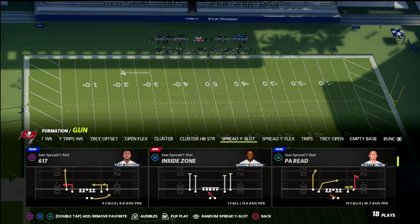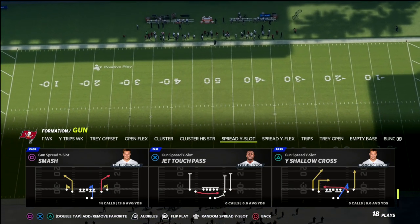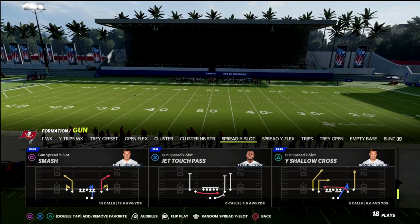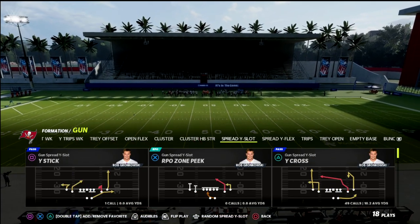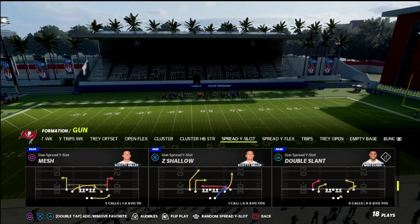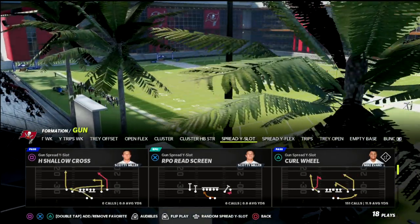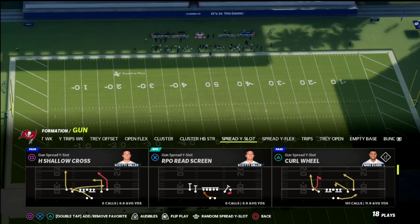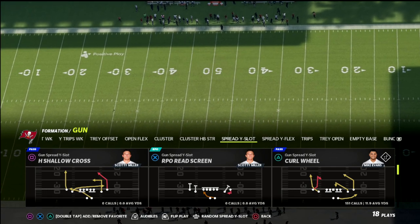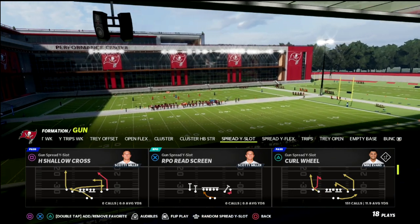We're going to run this out of any 2x2 spread — it's pretty much all hot routes. I would advise, if you're going to be running some spread, that you want to have either a slot apprentice or a hot route master. It just makes your life a lot easier. You don't have to do that — I'll show it out of the shallow cross. But I would rather you hot route a post. We can use an in route or a crossing route out of Y-Cross, but it works better if you can put a slot apprentice post out there.